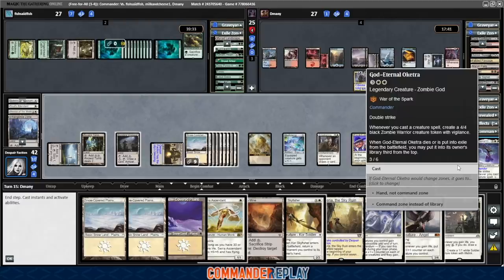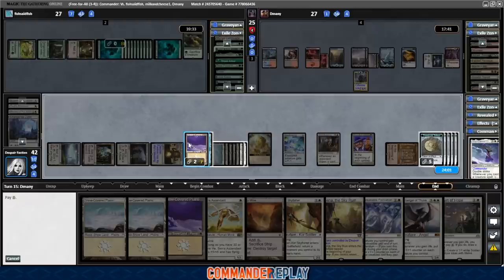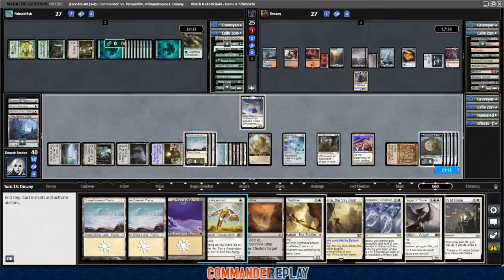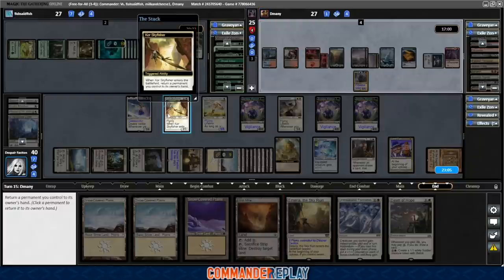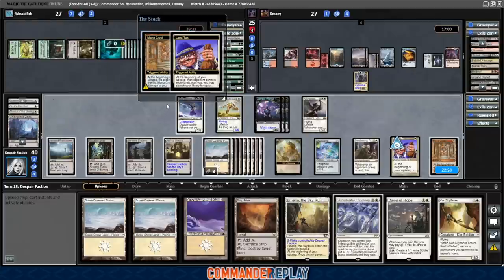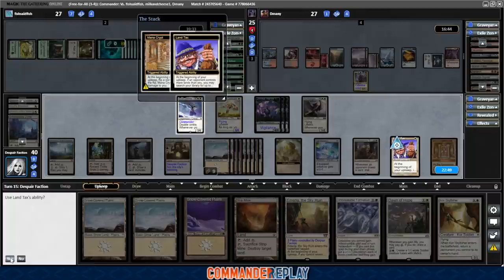Crack Emergence Zone, cast our commander. For those that aren't aware, you're going to get a really good look at how powerful Flash is right here. Flash is an unbelievably strong ability that needs to be on more white cards — this is how you get around board wipes and counteract the fact that white doesn't have haste. God Eternal Oketra coming in. Get the Serra Ascendant in, make a 4/4. Get the Archangel of Thune in. Play the Skyfisher, make a 4/4, return the Skyfisher. Back to our turn — Mana Crypt, Land Tax finally triggers. Last turn of the game more or less.